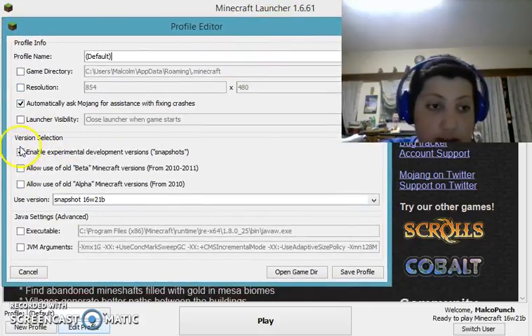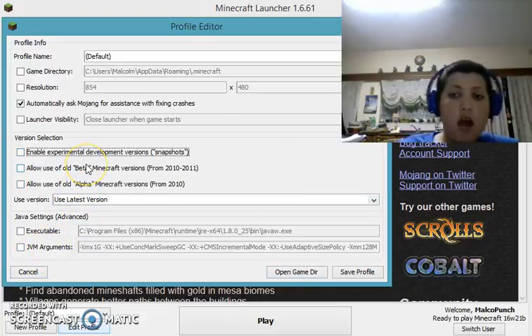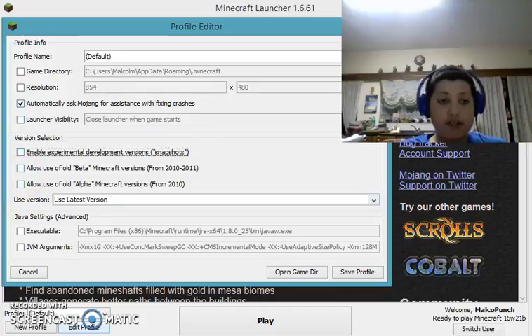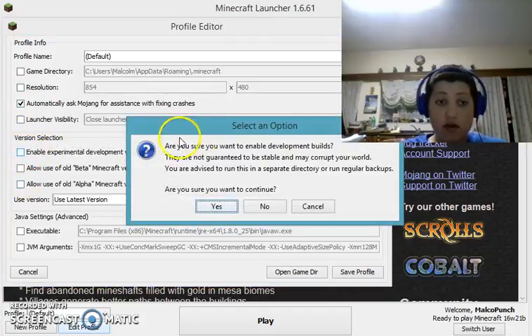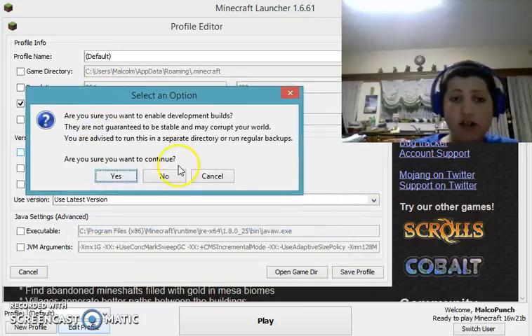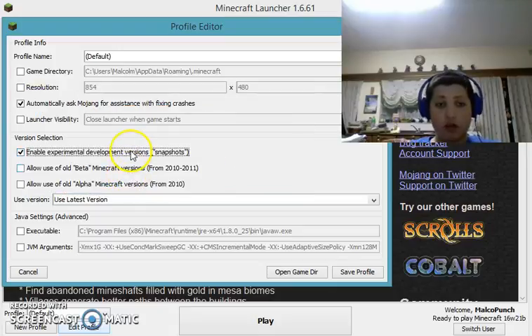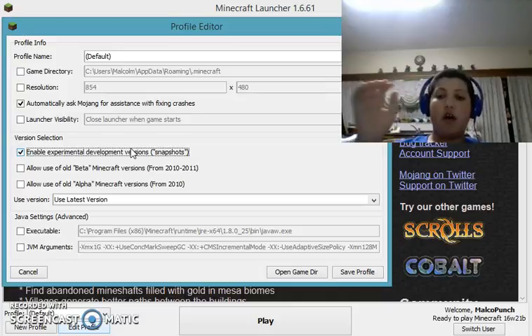First, I have it already enabled but I'm just going to disable it. And as you can see, right now here you have to enable experimental development versions. 'Are you sure you want to enable development versions?' Yes — they will corrupt the world, so that's why usually it will let you restart from the beginning with a new world.